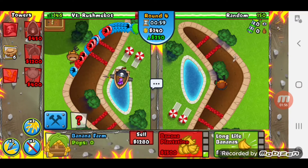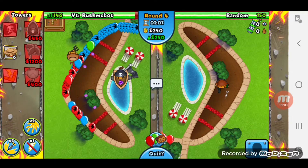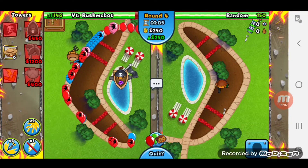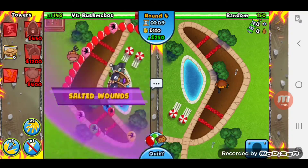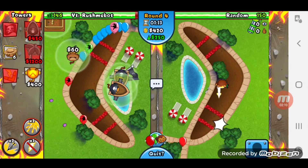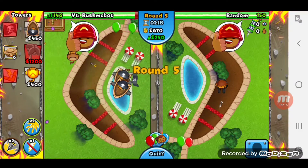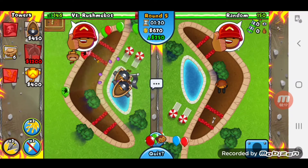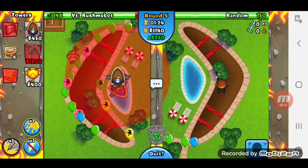We have a 1-0 farm on the map. We're going to go straight for faster shooting. He's going dartling, cobra, boomer instead of dartling, farm, boomer, so we might just damage boost. Let's go ahead and do that — damage boost. He's going to knock out my boat, but it's probably not going to work against us at all. He might just surrender actually — he's already not looking too good. Let's just go for that boat again.